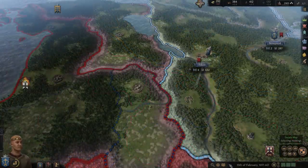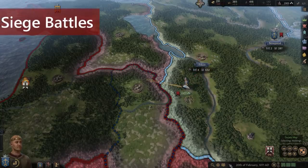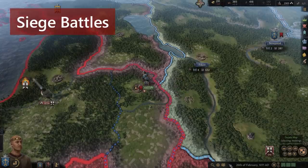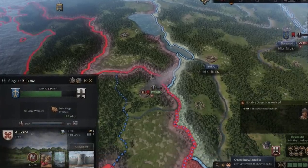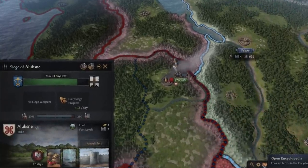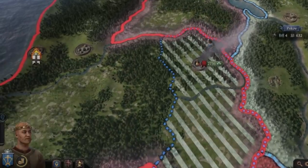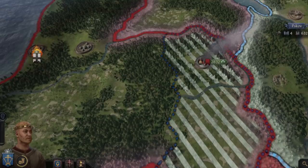During war, winning pitched battles can be great, but winning siege battles can be even better, especially when it's the enemy's capital. Sieges happen when an army surrounds a fortified holding. Once your army lays siege, you will see the siege progress HUD. Siege progress indicates how close a siege is to being completed and how long the siege is expected to last. Once the progress is full, the holding will be occupied.